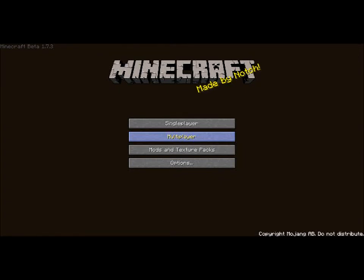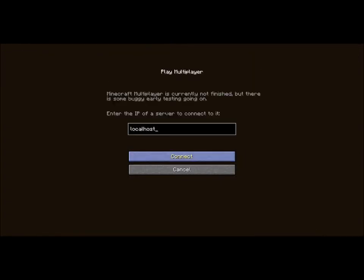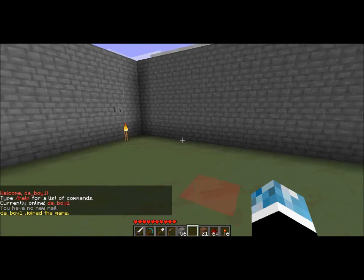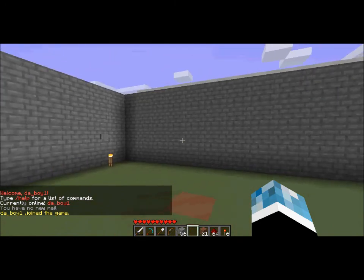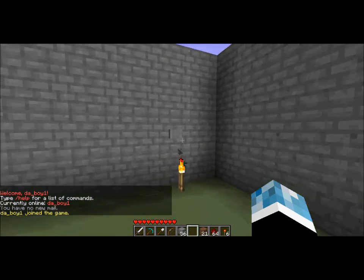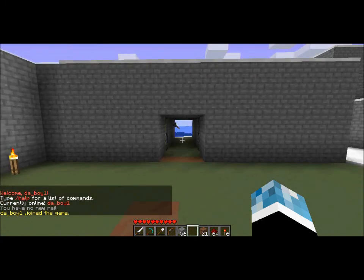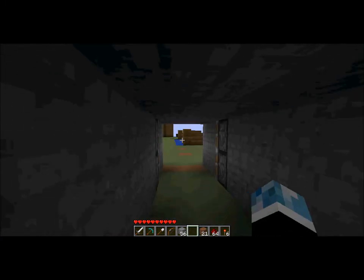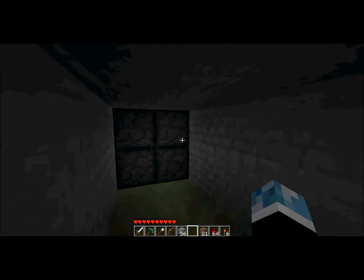Hi guys, welcome back, and I'm here with the next episode of Tipsy Shops and Stuff. In this episode I'm going to be showing you how to build a hidden piston door. So I've got this plain wall here — just press a button and the door appears. Then you go through, press it again and close it up.